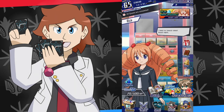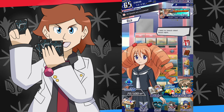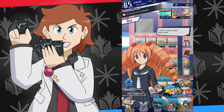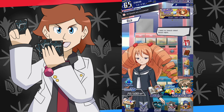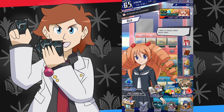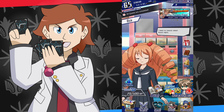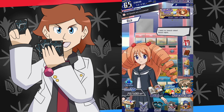So you pulled a bunch of new cards in the Dazzling Divas banner in the hope to pull some Jewel Knights, maybe even some Oracle Think Tanks, but let's face it you probably got a bunch of Bermudas and Angel Feathers you didn't want to play with. Do not worry, I am here to tell you that Angel Feather are good, actually.